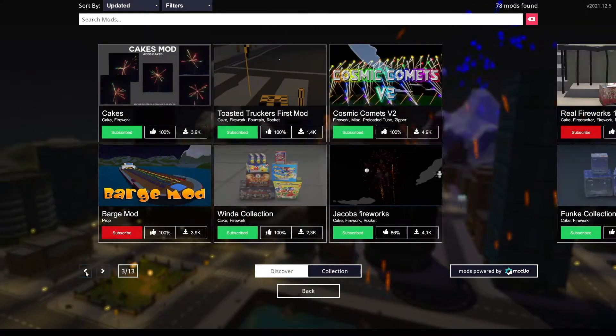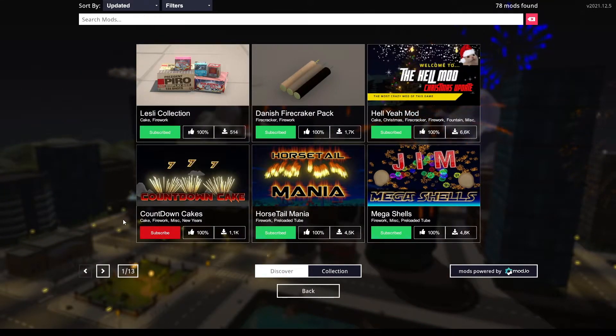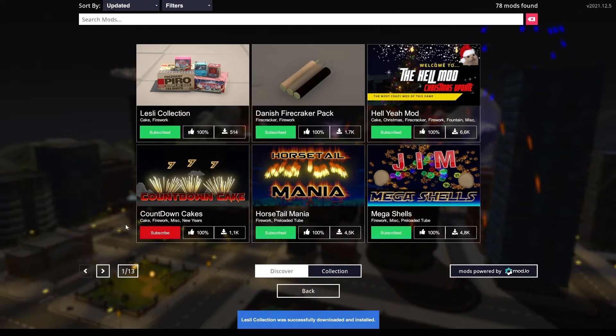What do you want to do to get them in the game? It's really simple. Click on Subscribe, and you're done. That's everything you need to know.